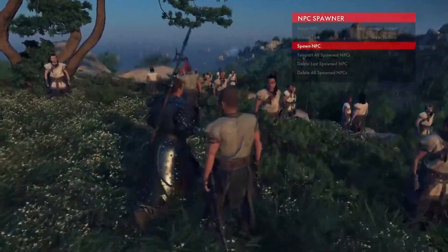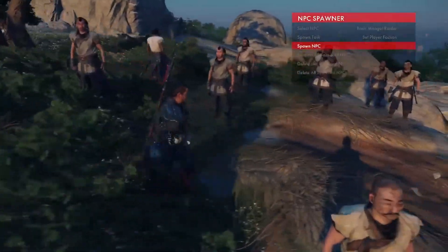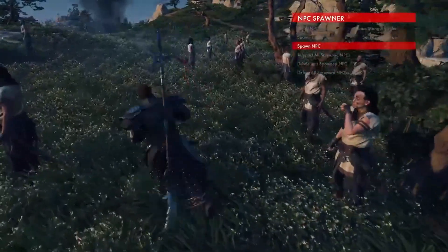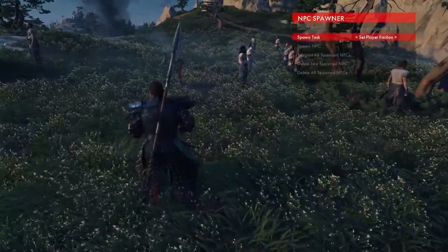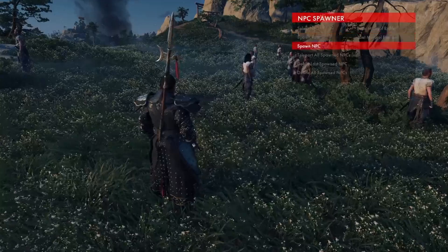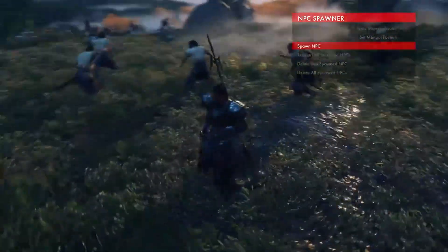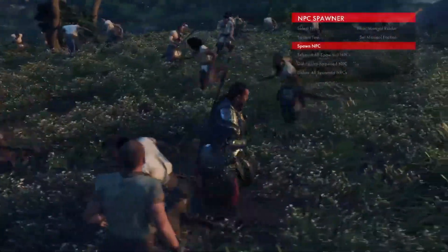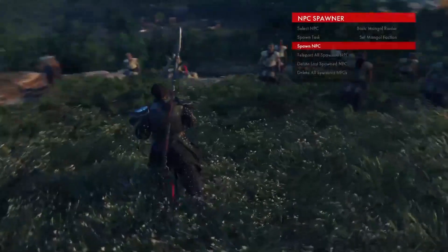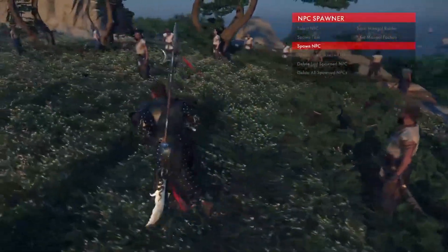Anyways, this is what my army looks like. You can see they kind of evenly spread out. So if you want them to group up in a different way, you can put an enemy in place where they'll move to attack and be doing something different. If you want to make demos where you have Mongols and Samurai fighting each other, this is also how to do it — you would set one faction to be your ally and then the Mongol faction would attack them.